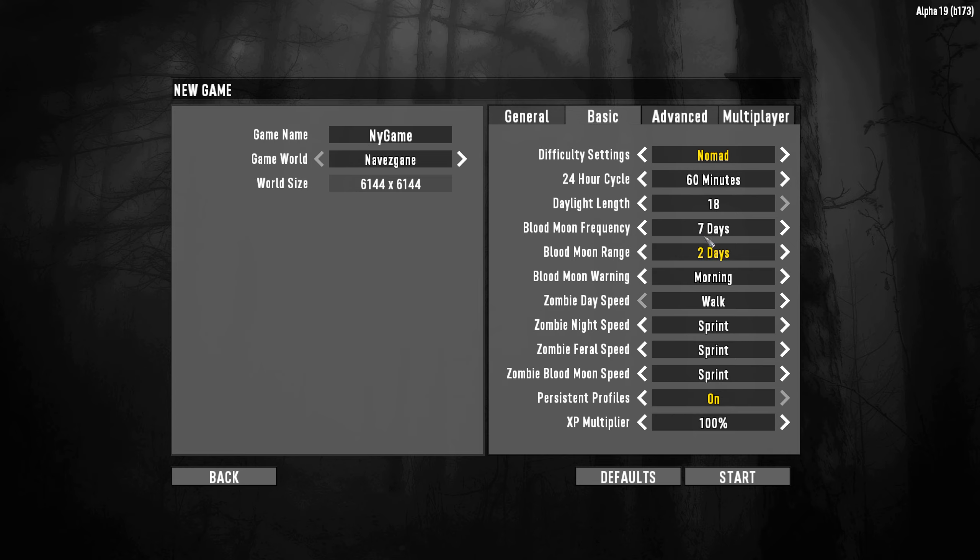Blood moon frequency is how often you want blood moons — this is the really dangerous part where you get a horde coming in. If you're scared of zombies or having problems, just turn it off. Blood moon range allows variation, like 7 plus or minus 2 days. Having it predictable is easier so you know what to prepare for. The warning can be set to morning, evening, or disabled — I usually like morning. You can also change zombie speed settings; for instance, setting night speed to walk if you find it too scary.